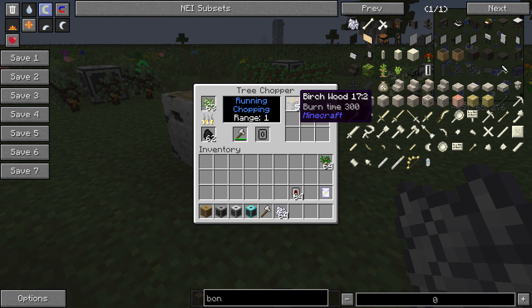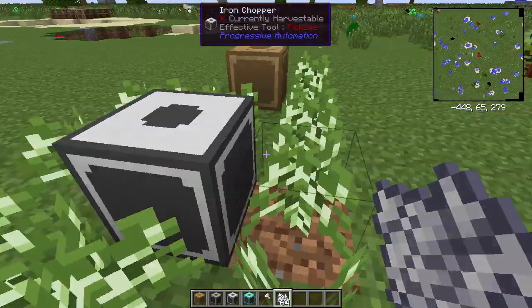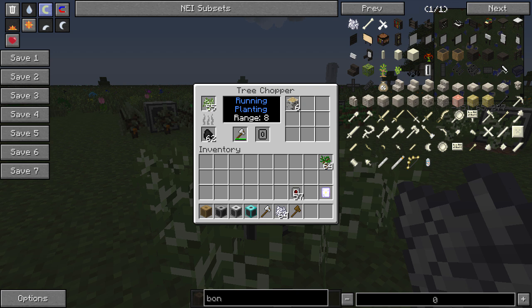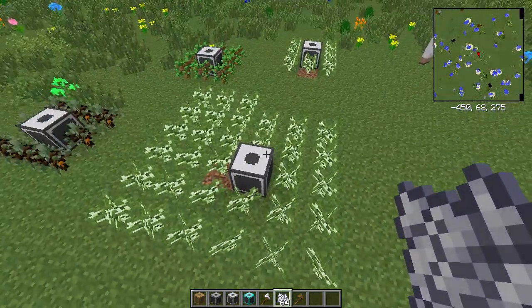It will take any saplings and put them back in here, and take all the wood and put it in there. There's kind of a loop — pretty cool — and it will just keep going until it runs out of fuel or runs out of saplings.